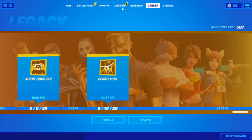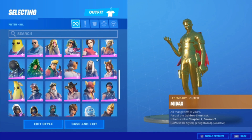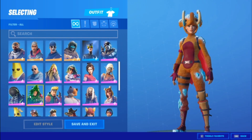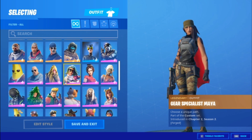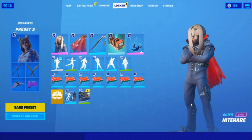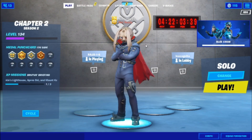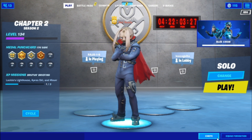After that, back out, go into Locker, go into Skins and put on a skin that doesn't have any styles. Most of the skins I have do have styles so it's hard to pick one — I'm gonna go with the ugliest skin I have. Yeah, I'll put this one on. When you've put that on, come to Play, go to Emotes and put on the last emote you have.